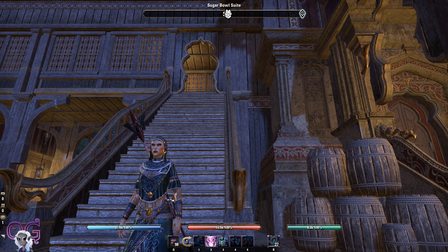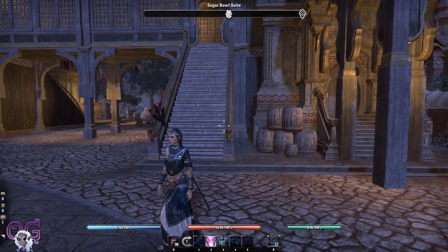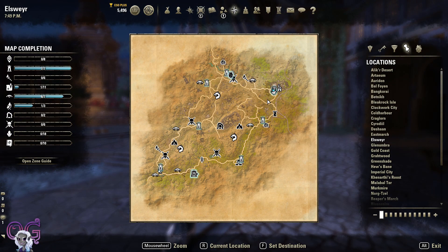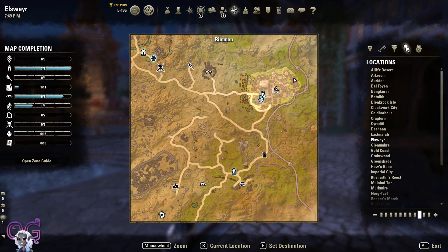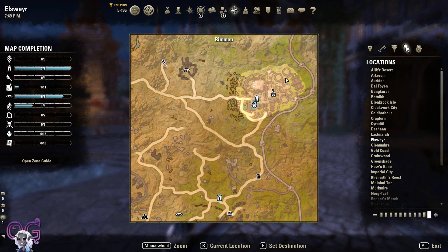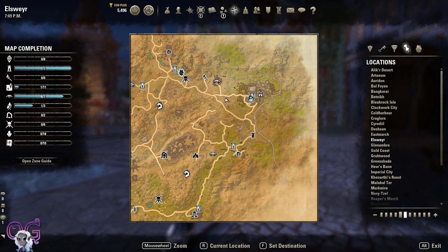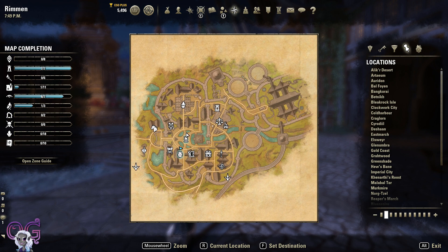I won't show you very many spoilers other than how awesome these houses are. So the first thing I wanted to show you is going to be the free ones. The first one is pretty easy. This is located in the little town of Rimmen. This is the map for Elsweyr, and Rimmen is right up in here. It's probably the first place you'll end up after you get here.